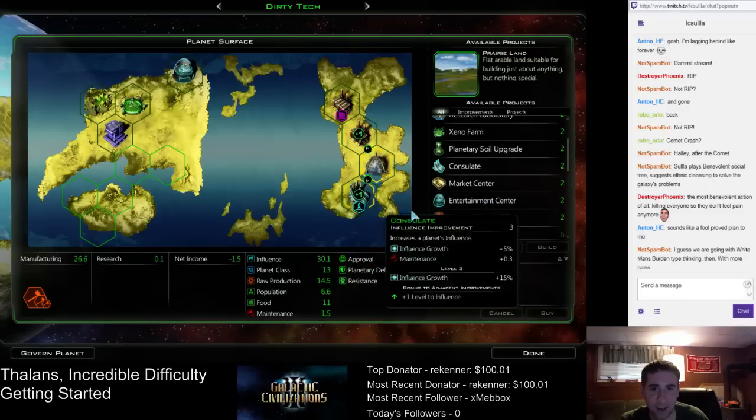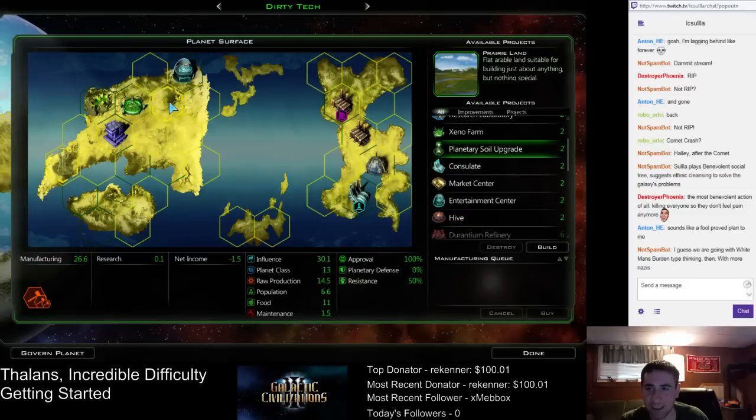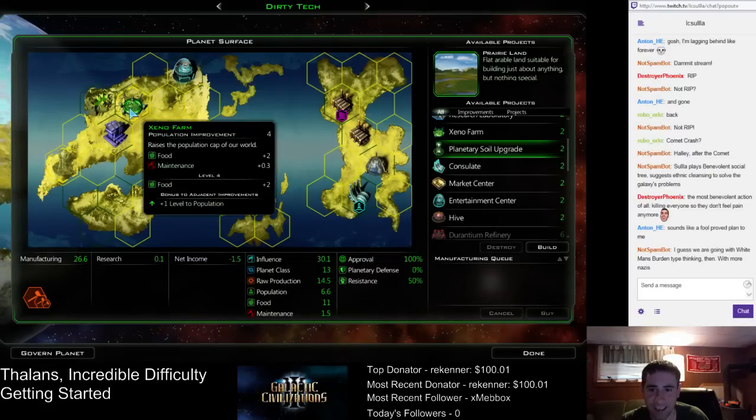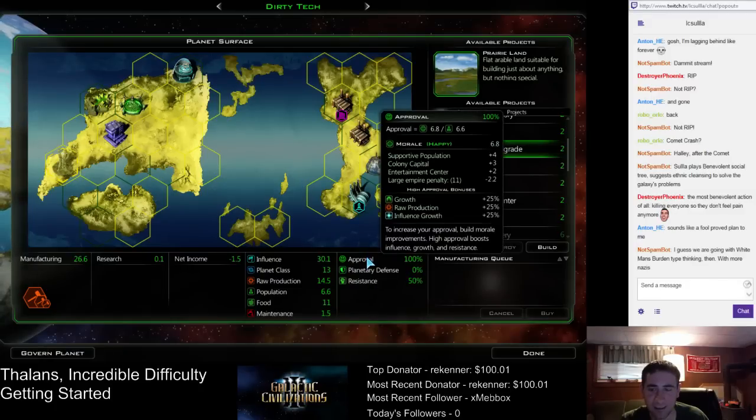We'll also put a hive there. We're going to build a hive on every planet that can fit it, which is almost everyone. This does give a bonus to everything, so it doesn't really matter where we put it. Why don't I use my terraforming here, and then put the hive so that it gives a bonus to the entertainment center and the xeno farm? I always like giving bonuses to farms so your planets can grow larger.